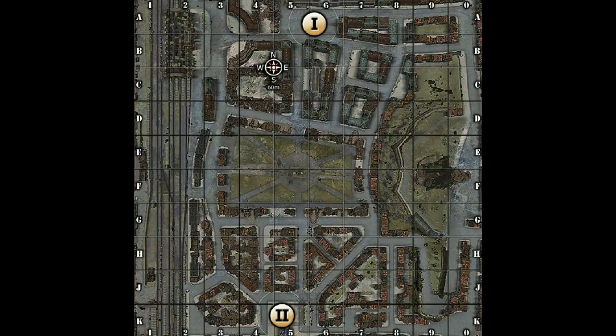We've seen a lot of players and teams using their scouts at the open areas. Are we going to see some scouts running around the middle to scout the outer area, or are we going to see people going over the hill and trying to flank? The possibilities are endless on this map because there are so many streets and you can't cover everything.